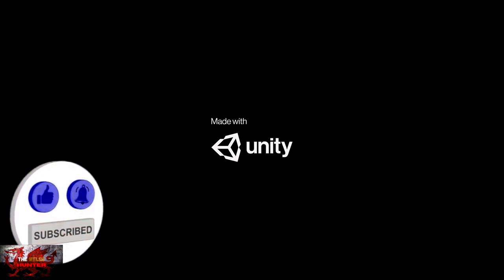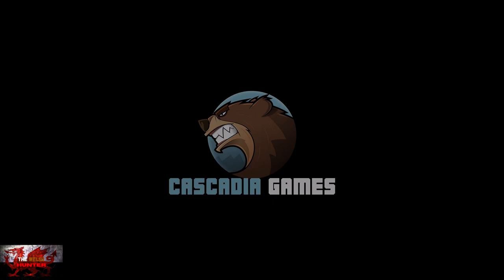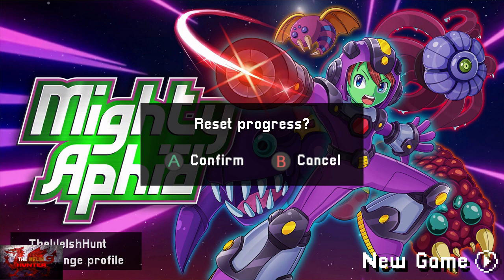Hello there guys and gals, the Welsh Ender here back with yet another 100% achievement and trophy guide and this time we are getting it all in Mighty Aphid. This game was developed by Cascadia Games, published by Chillidog Interactive, and is available for the small low low price of £4.19. This is a run and gun style game where the object is simple: find all civilians in a level and kill all the monsters around them to rescue them. Rescue all of them and you can complete the level.